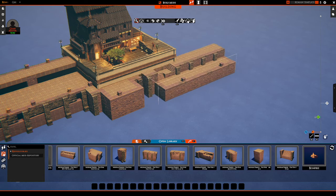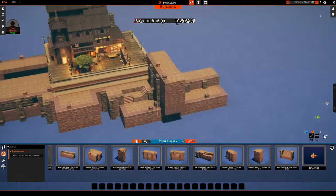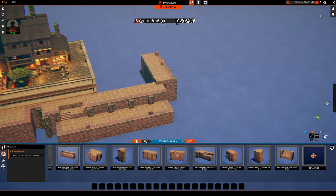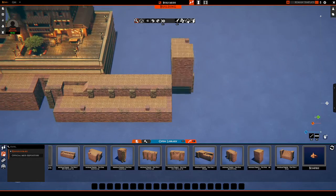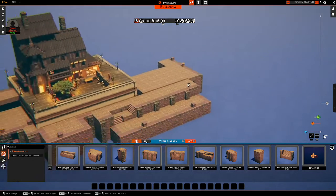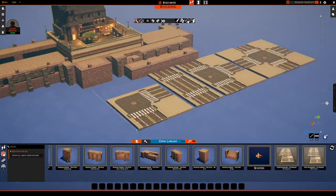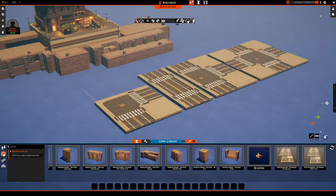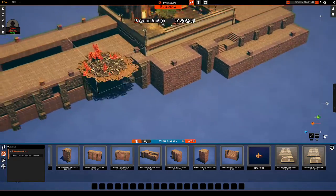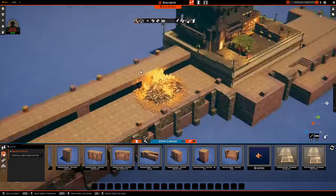I can just copy paste because I already uploaded them to the repository. So now I can build with the speed of light — well, relative speed. This is just such a game changer. Now we have roads, and someone put on a bonfire, which is such a good use for it because this would take forever to put down normally.